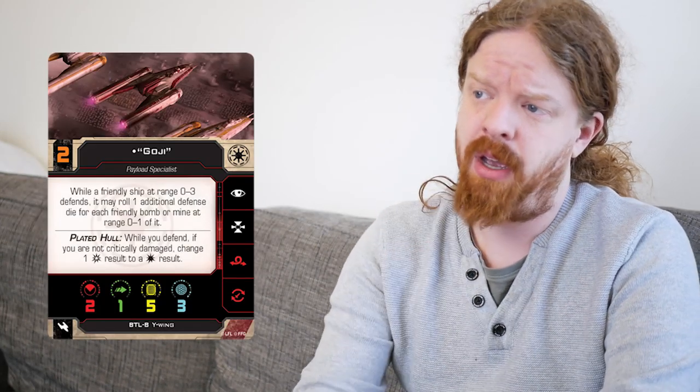At the low end of the initiatives, we have the Red Squadron Bomber and the Shadow Squadron Veteran at initiatives two and three respectively. I think we can pretty much expect the Shadow Squadron to have a talent and the Red Squadron to not — that is pretty much how things go these days. Moving up through the initiatives, we have a couple of pilots at initiative four with Goji and R2. Goji: while a friendly ship at range zero to three defends, it may re-roll one additional defense die for each friendly bomb or mine at range zero of it.